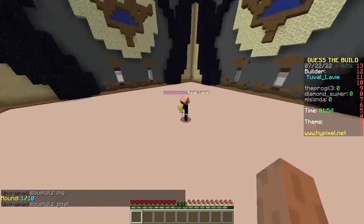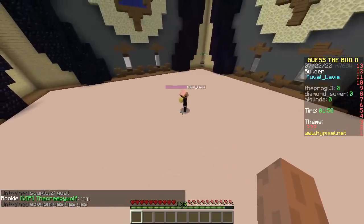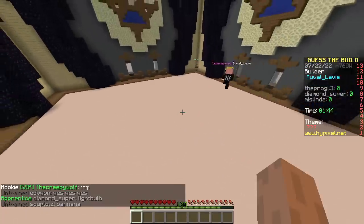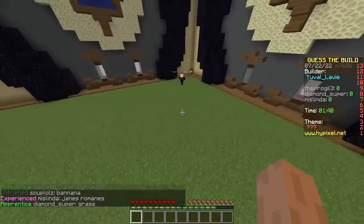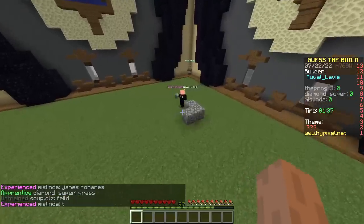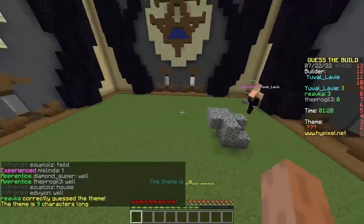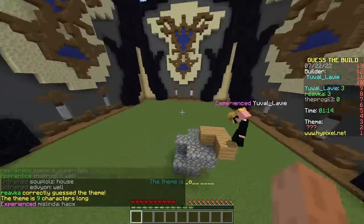The first builder is holding yellow glass - that can only mean one thing: light bulb! He's changing the floor, supposed to build grass. Oh cobblestone - it's a well! Nope. Look at the shape. Someone guessed it - how? Cheated already!